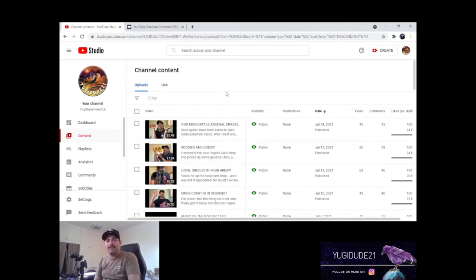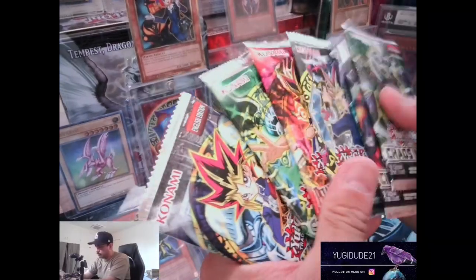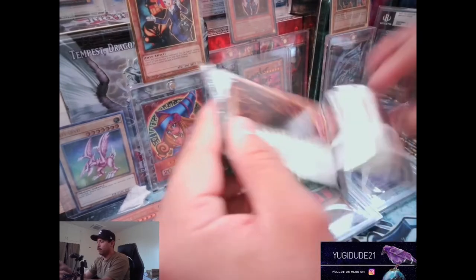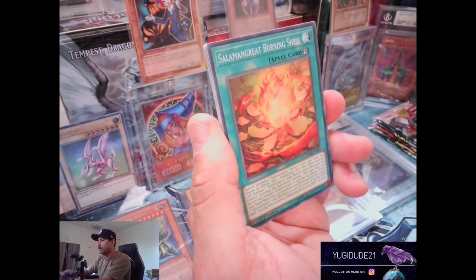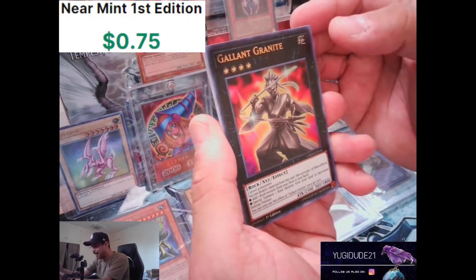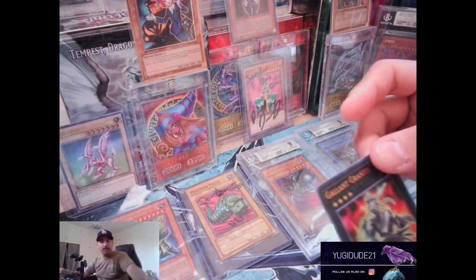Of course reach out so I can get your address - if I don't already have it, hit me up on Instagram and I will get that stuff shipped out to you ASAP. Got some packs ready to open, already out of the cases for some of them. Let's go ahead and see what greatness we can pull. First pack: Suppression Collider, Salomon, Burning Shell, Crusher, ultra rare Gallant Granite - let's go, boom, first pack magic!